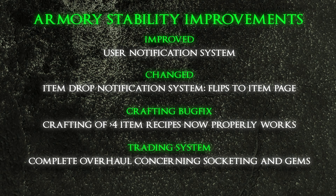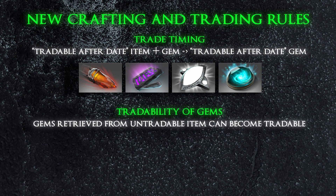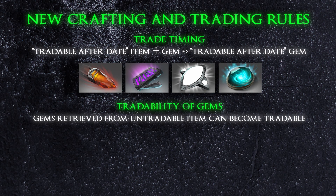If you are interested in trading, Valve has changed their trading policies for the newly introduced gems. Gems extracted from an item that is tradable after a certain date now become tradable after that same date. Gems extracted from an item that can never be traded no longer inherit that restriction, so you can safely add gems to permanently untradeable items without the gems themselves becoming permanently untradeable.